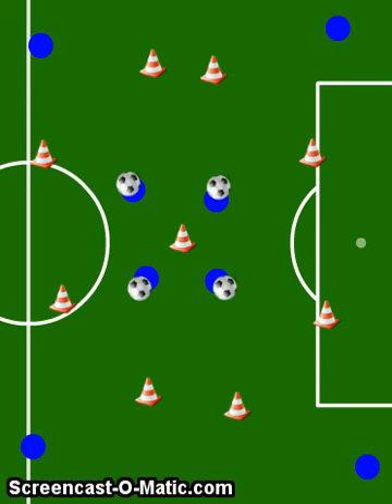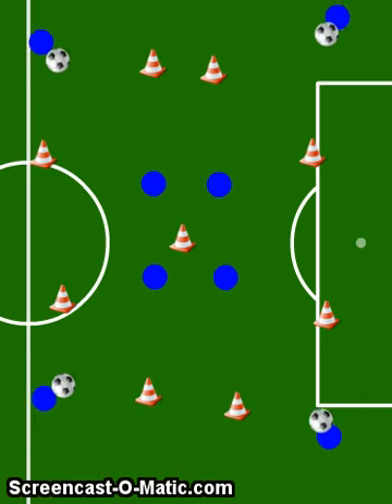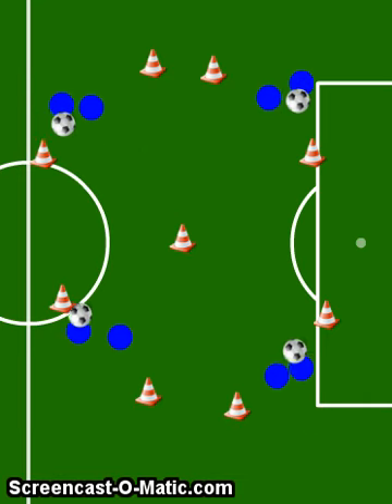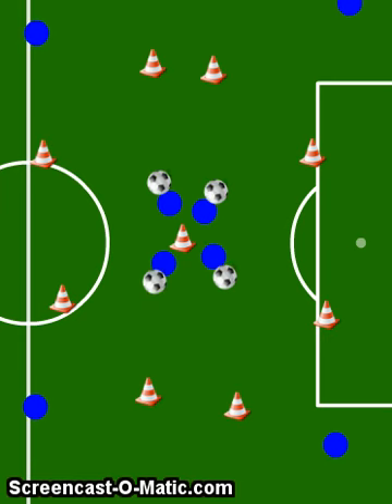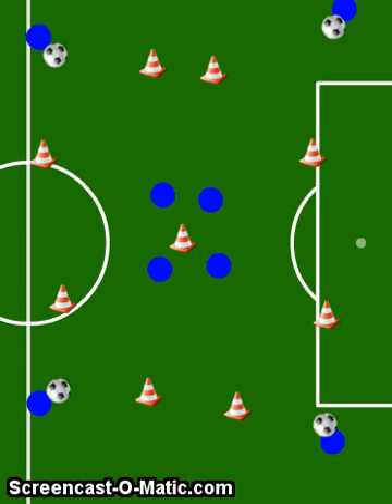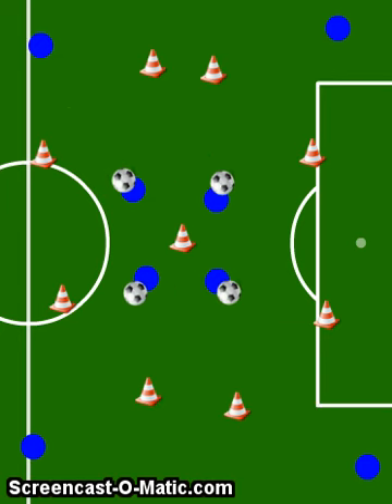It would then repeat itself with the players playing the ball back out to the edge. The next time they come in, we're going to ask that they do the move in the opposite direction. So they will have a right attack move and then a left attack move, and then you can switch up your move request.